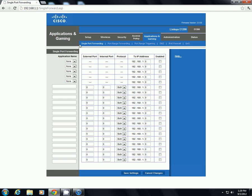Now when this loads, you're going to see some sub-links down here: single port forwarding, port range forwarding, port range triggering, DMZ, IPv6 firewall, and QoS — which stands for Quality of Service. You're going to click on QoS, which is on the far right.